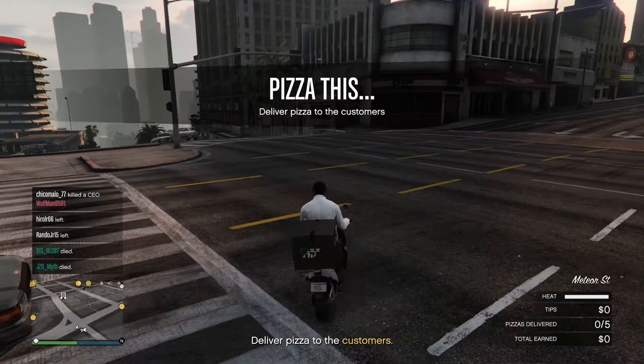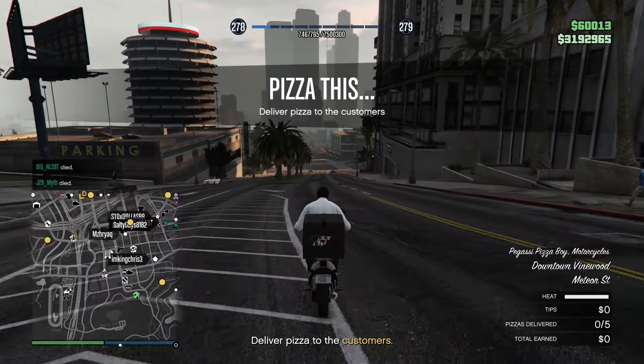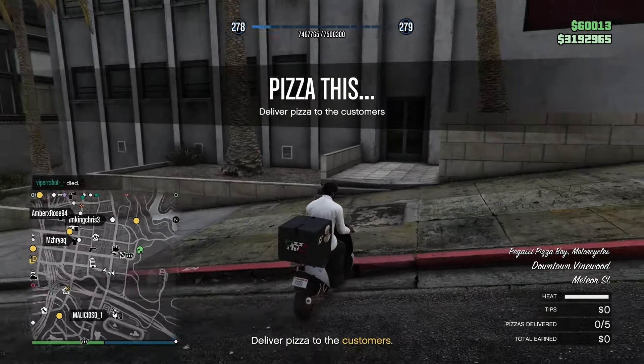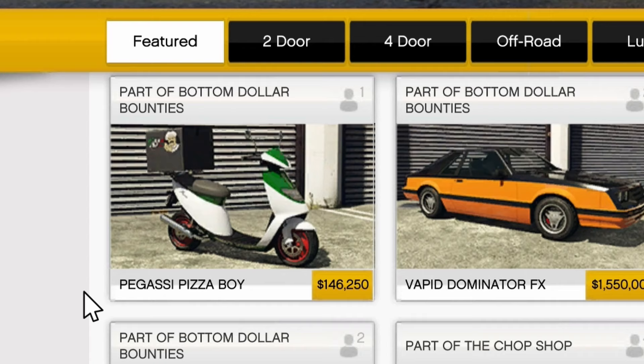All you have to do is drive over to five different locations and you'll be able to get money for these deliveries as well as a tip. If you actually deliver five of them while they're still hot, you'll be able to get the Pegasi Pizza Boy vehicle.